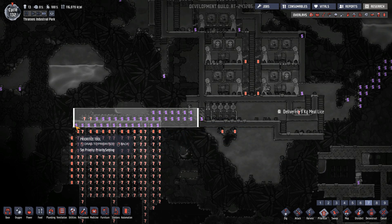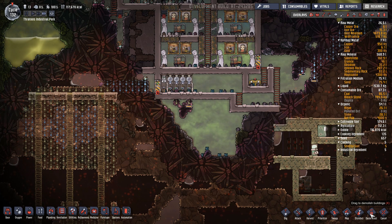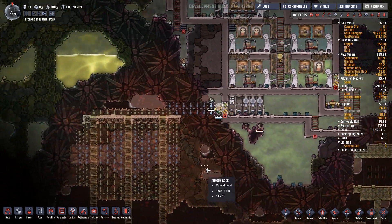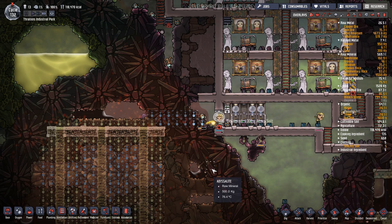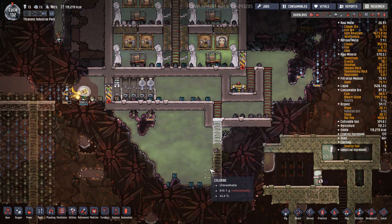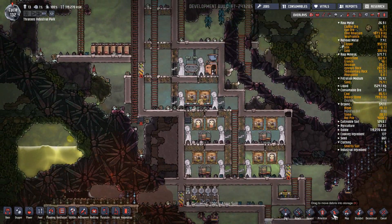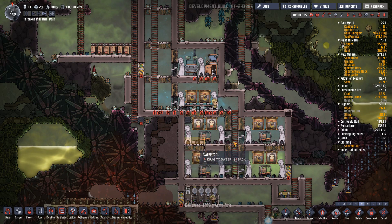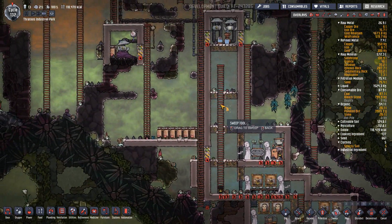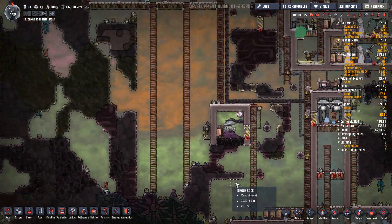Priority seven — go to it everyone, you can do it. We've got iron down here we're going to have to come and get. Getting that abyssalite. We're going to take this igneous rock ladder down here and go ahead and cut up that abyssalite. People can come and get this iron. I'd like this swept but leaving it at a five — I do want all this swept up. It's inside the base, it needs to look nice. There are storage compactors right here; there's no excuse.